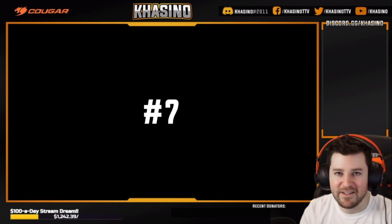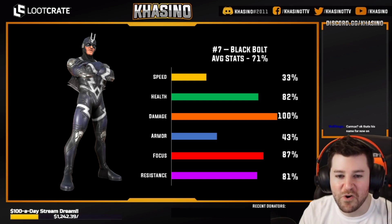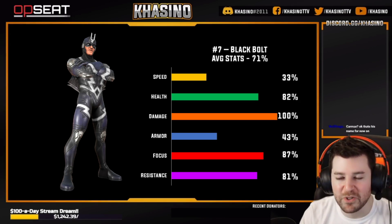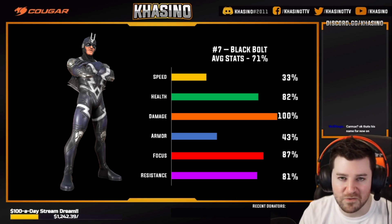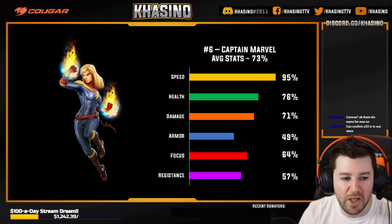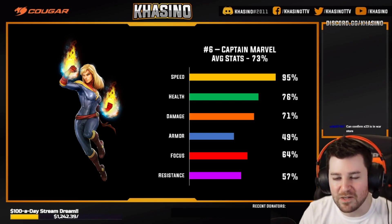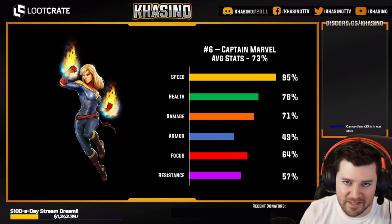Coming in at number seven: Black Bolt. He may have been rank one when you don't factor in speed, but when you do factor in speed it definitely drops him a few ranks. He's still an incredible character and his stats are still really, really good, but when you factor in his speed it does sink him down to this spot on the list. Coming in at number six: Captain Marvel. She's just pretty well rounded, a bit front-loaded on health, damage, and speed. With all the major stats being well above average, it's no surprise that Captain Marvel ranks this highly.